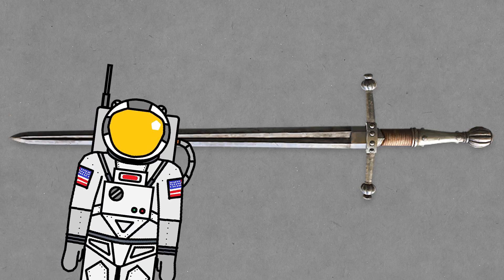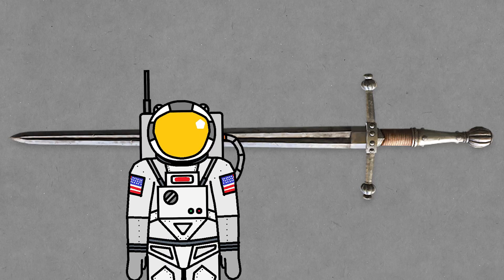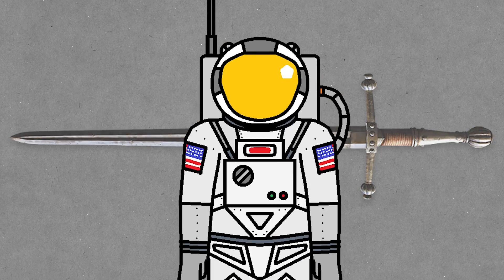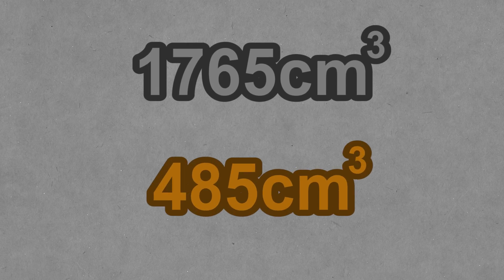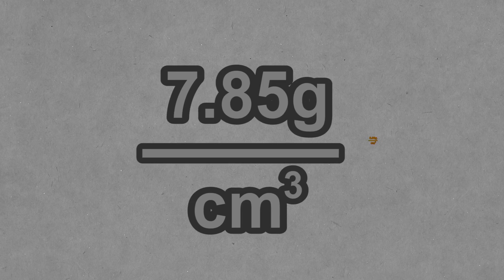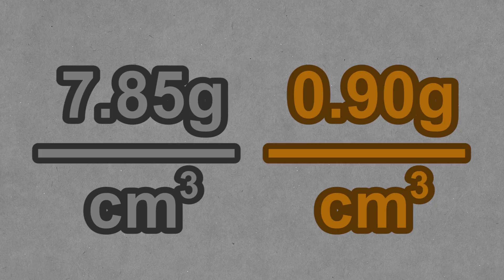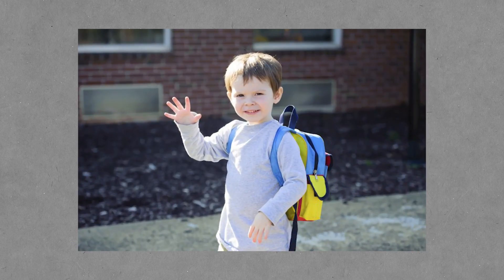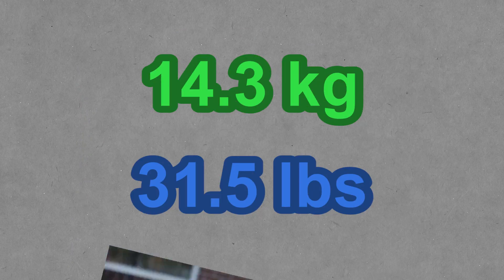Additionally, having a solid pommel might actually be the only hope of making the sword usable, because it would bring the center of mass further back — but at this point that's just wishful thinking. Totaling up the volumes, we have about 1,765 centimeters cubed of steel and 485 centimeters cubed of wood. The density of steel is about 7.85 grams per centimeter cubed, and the density of harder wood is about 0.9 grams per centimeter cubed. Based on these values, the total weight of the longsword in For Honor is 14.3 kilograms, or 31.5 pounds.